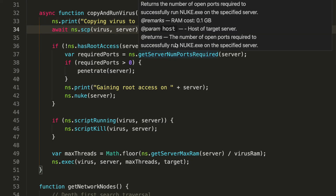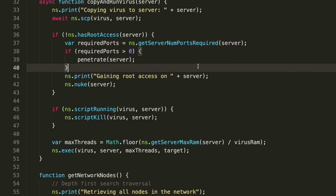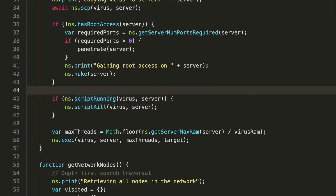The 'copyAndRunVirus' function copies the virus over to the target server, and if it doesn't have root access, it looks at the number of required ports. If it has at least one required port, we penetrate the server — we open the ports and then nuke it to gain root access, from which we can run scripts. There's also a check for whether the script is already running: if it is, you have to kill it first before rerunning, so I added a check to kill the virus if it's running so it gets refreshed on deployment.